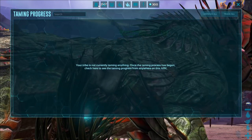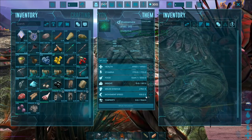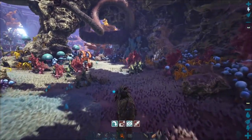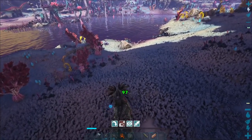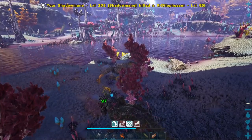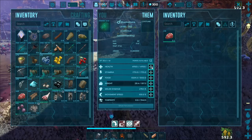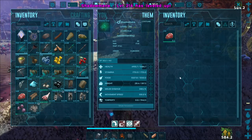We gotta get rid of this tame tracker so we can actually read things. So we got 4,950 health, 1,755 stamina, 278.5% melee damage, and 100% movement speed. We also got Ramshackle armor on it, which is pretty cool — we've got Shadow Mane natural armor. We can get higher level armors on wild ones as well, so that's something we can breed for too. We gotta see if we can find another high level one, maybe with a higher armor stat. But man, I absolutely love these.